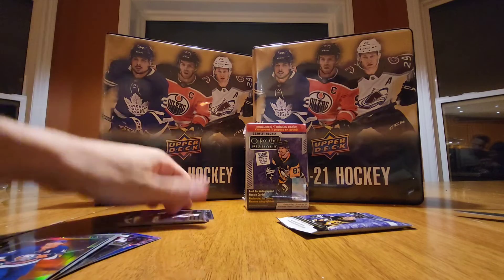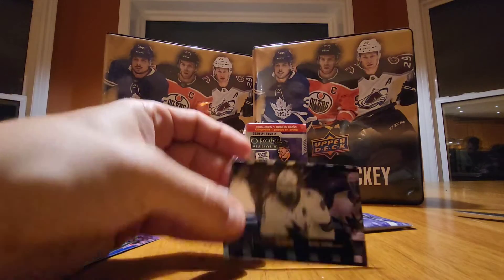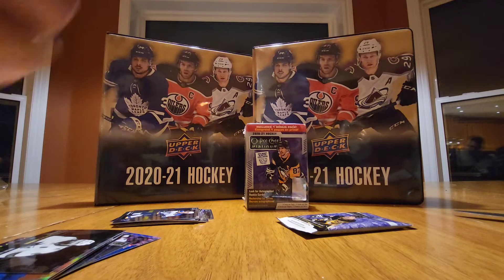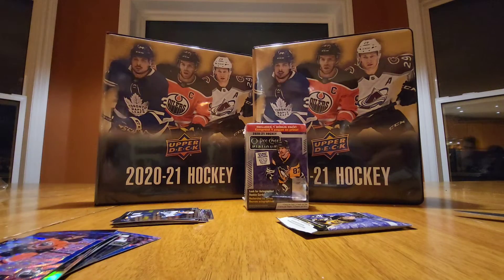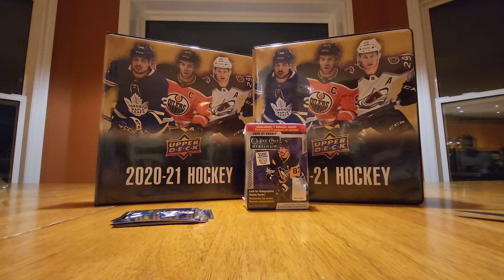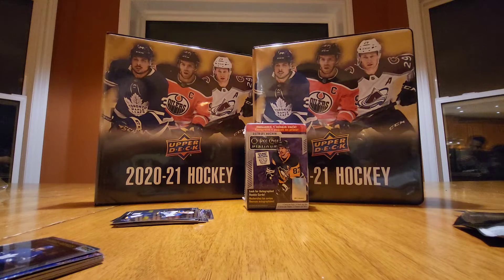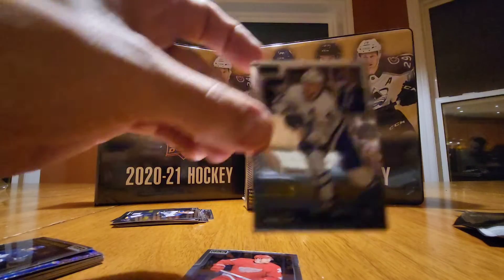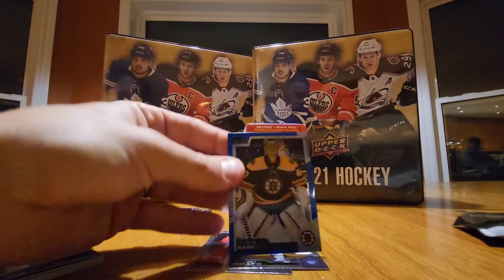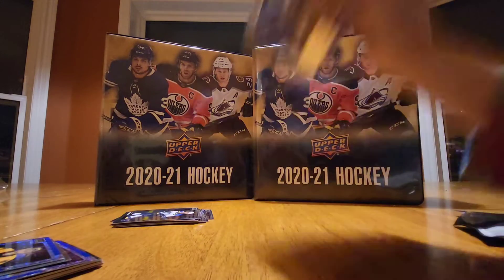We got a Braden Schenn, a Brett Burns photo driven, another Walmart exclusive blue surge of Ryan Hopkins, and a Mark — this guy got one point in one season. He played 11 games with the Maple Leafs last year and got one assist — that's Timothy Liljegren. Then Anthony Mantha, Morgan Rielly, a Tuukka Rask blue surge, and Kevin Fiala.